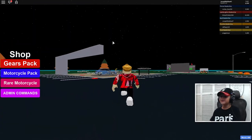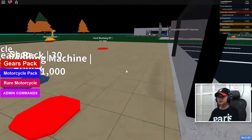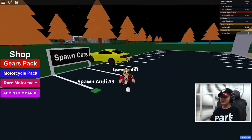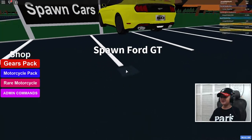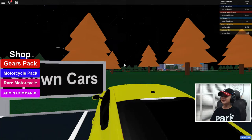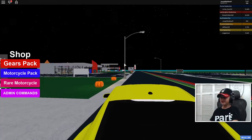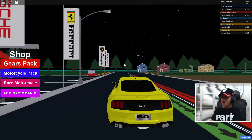I can actually probably buy the Ford Mustang GT, which is pretty cool. Oh, look — there's a vending machine! You can spawn cars. Let's take a little drive in this. Oh yeah, listen to the sound — it's like a motor. Look at us, we're driving our GT!